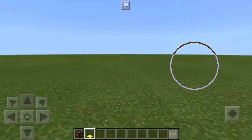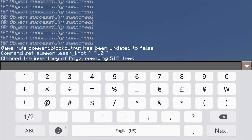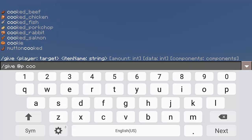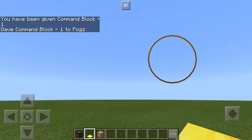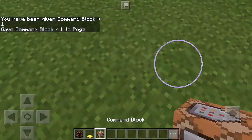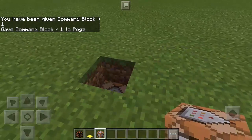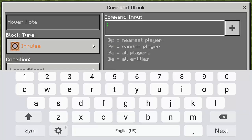So the question is: how can we have a leash nut? The answer is we're going to need the command block. To get it, type slash give at P command underscore block, press enter, and there we go — we have the command block. Now dig two blocks deep, place the command block, and tap it.